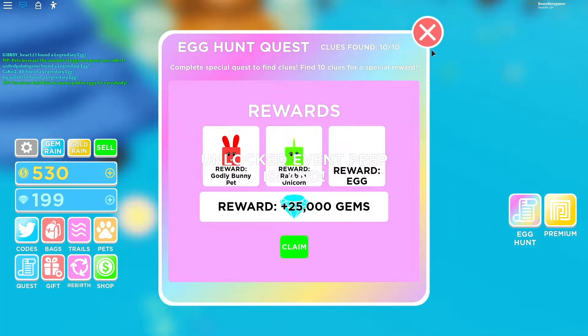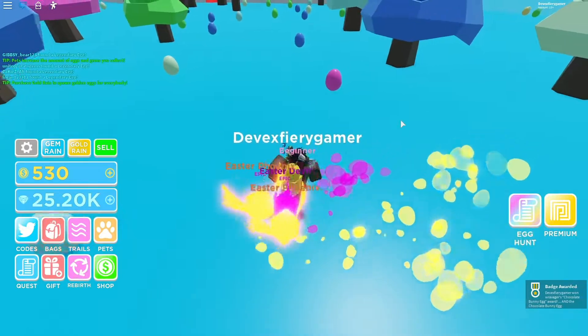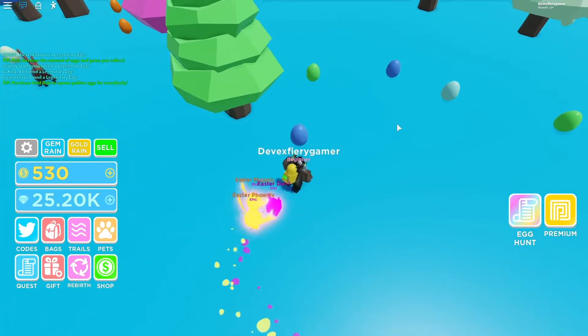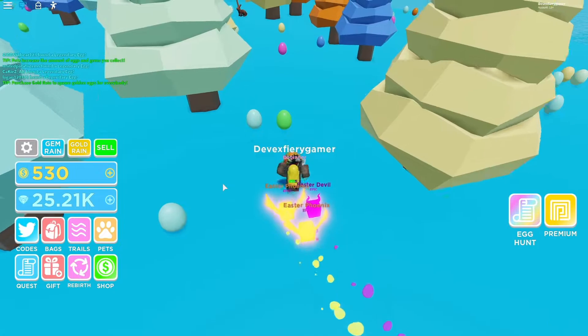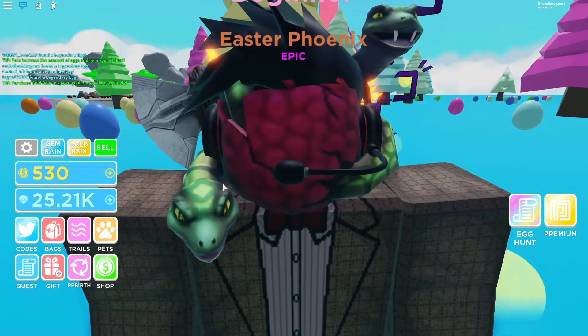And there you go, let's go! We got the gully bunny pet, rainbow unicorn, and the egg itself. And also 25,000 gems - holy crap! That's how we get the egg itself. You just play the game and you get the egg, along with 25,000 gems, which seems overpowered. Subscribe and like, or always be stuck at this part forever and ever.